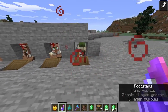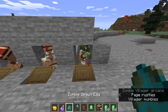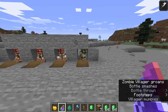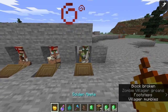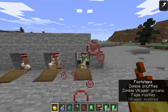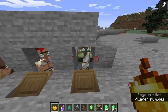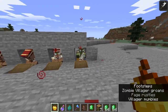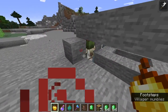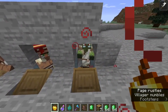After your villager is zombified, you're going to take a splash potion of weakness and hit the villager with it. The particle effects will start going. You're going to need a golden apple — just right-click on it. You'll see shaking, that noise comes up, and red particles start going around. Now all we have to do is wait — this usually takes about four to five minutes.